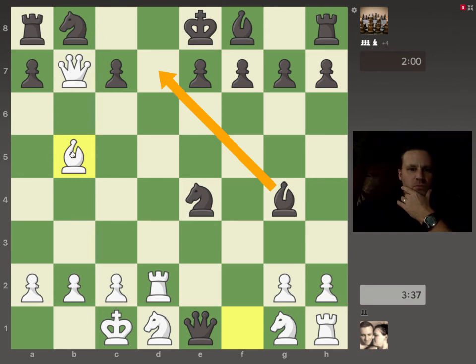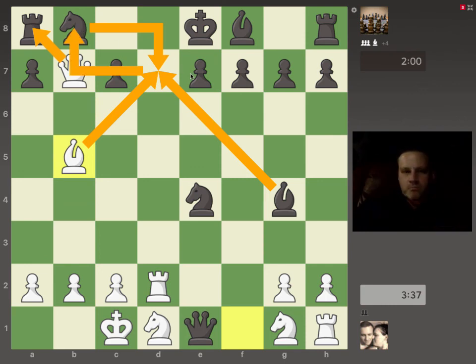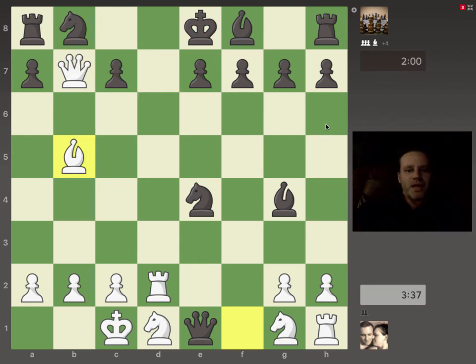Bishop blocks — then again I can capture the Bishop with my Bishop. If Knight captures, then Queen takes the Rook with check, and the only way to block it would be to move the knight back. Queen takes that, it's checkmate again. So whichever way you look at it, it's checkmate.